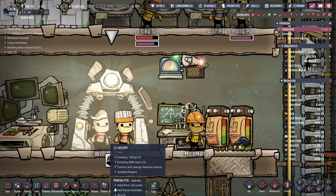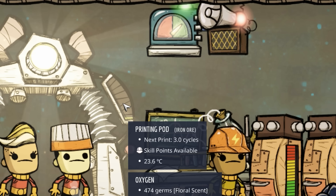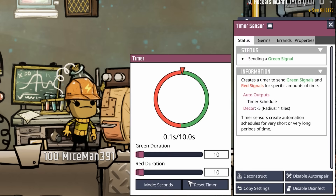We'll get to William in a second and make sure we set all the schedule, priority, and skills right, just like we do with every dupe printing. But first, here's the new system we're going to use to let us know the printing pod is ready. When we highlight over the printing pod, it says the next print will be available in exactly three cycles.